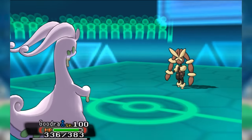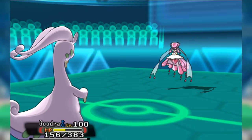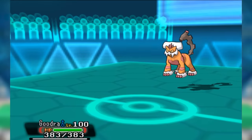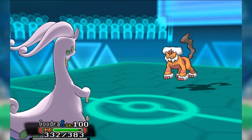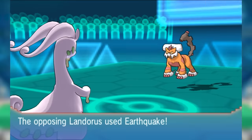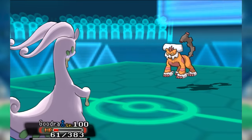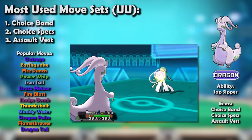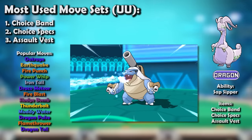Sadly, this role did not last into ORAS. Power creep was immense, meaning Goodra was no longer able to stand up against the threats of the tier. Additionally, the bulky spikes-heavy direction the metagame went in did not at all agree with Goodra's lack of longevity and minimal threat level against bulkier teams. Using Goodra in ORAS was pretty much a waste of a slot. Even back in XY, the specificity of Goodra's niche meant it wasn't exactly topping OU's usage charts, and thus it dropped to UU.